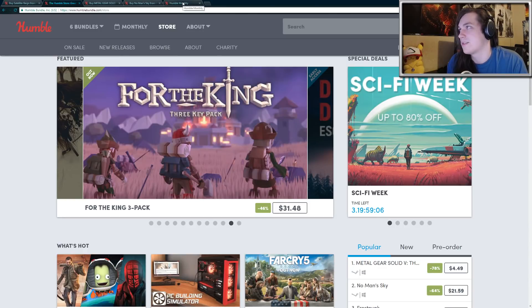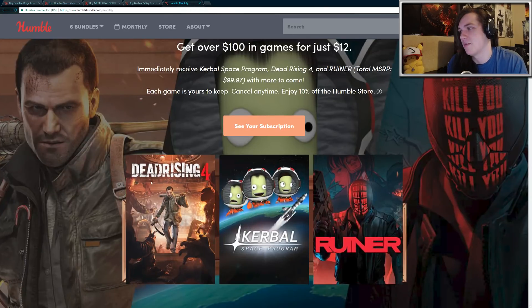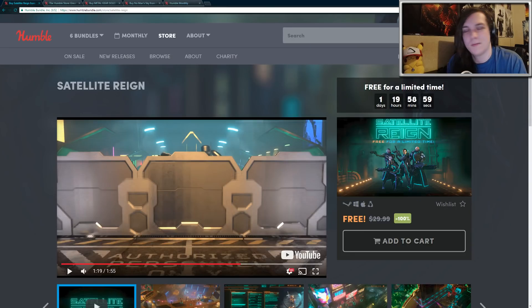I should also mention the Humble Monthly for this month. You get Dead Rising 4, Kerbal Space Program, and Ruiner. If you haven't seen it already, you might as well check that out as well. So again, make sure you pick up Satellite Rain completely free over at the Humble Store. Thanks for watching and have a nice day.